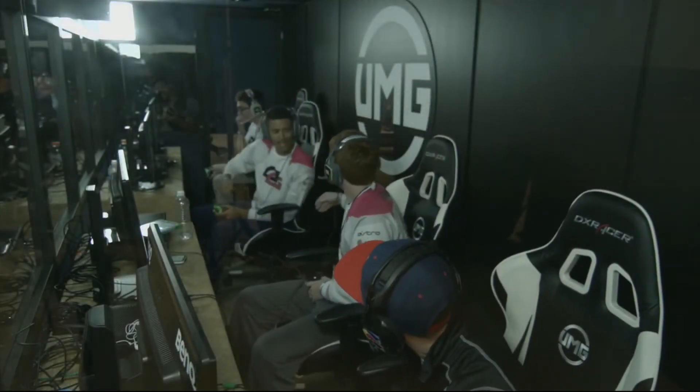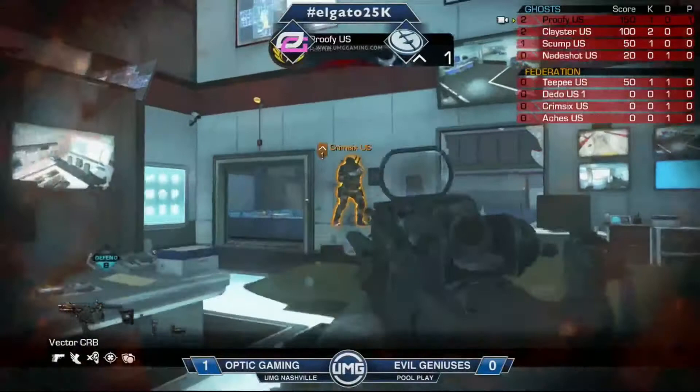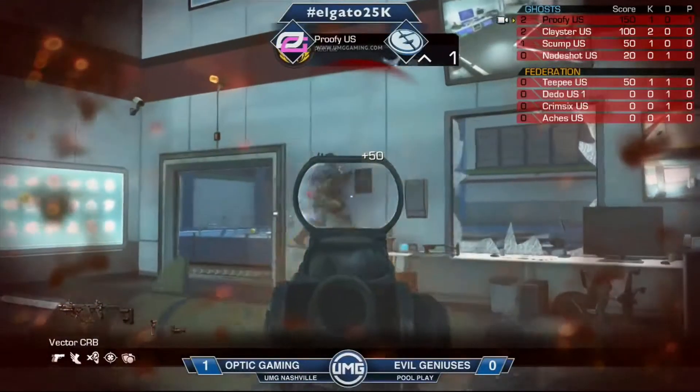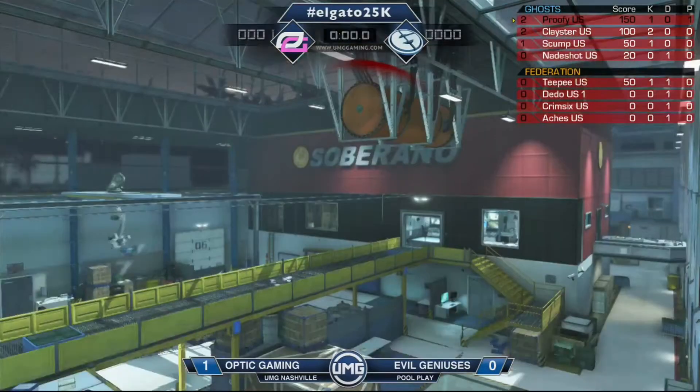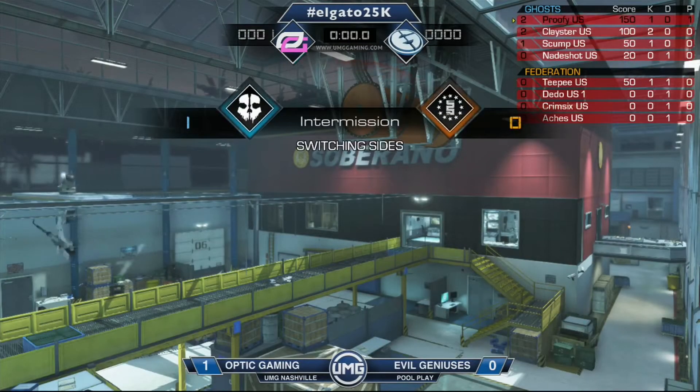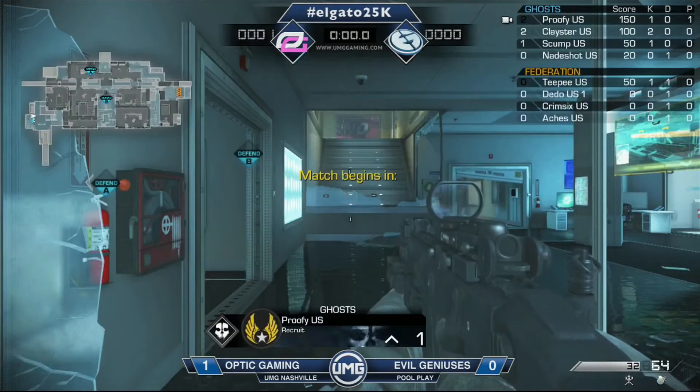The crowd here is getting right up. That was just fantastic. I mean, Skump to have that kind of cover — you even saw what, two bullets hit Proofy? I thought the second that bomb got down, Proofy was toast, but Skump the king coming up clutch. He really did, and that just kind of opened it up there. Was it Dito? Clayster picked up Dito as well. Fantastic play by both teams.